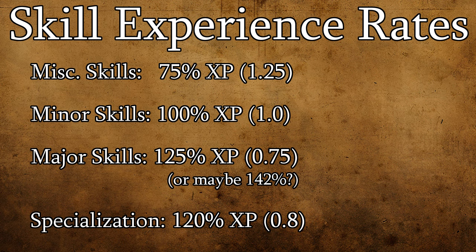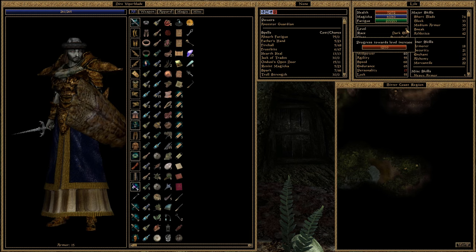On top of all of this, any skills that fall under your class's specialization then progress 20% faster at a rate of 0.8. Keep in mind that if you're plugging in the numbers for yourself, this specialization bonus is multiplicative and not additive.